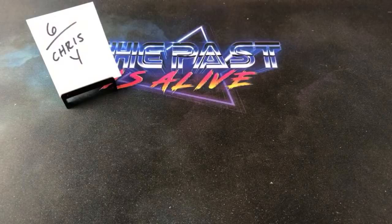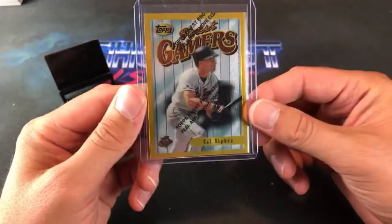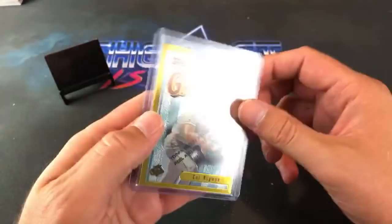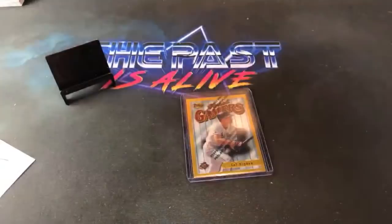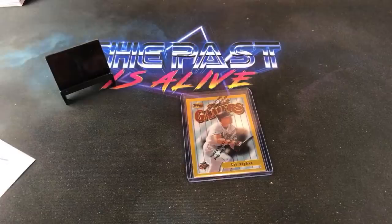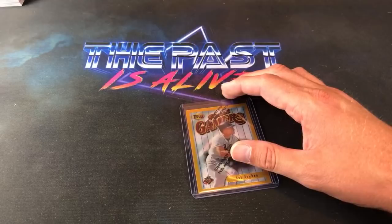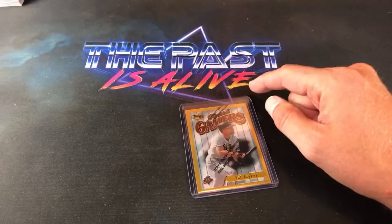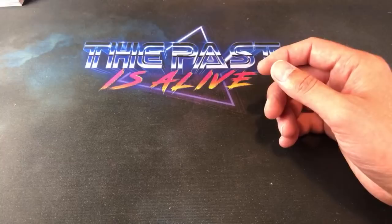And that is it for tonight's break — definitely a good box. The box hit was this Cal Ripken Gold — a little bit off center but very very beautiful card. Dave M says Rod Beck shout out. Joe Bomgarden got that one, and he also got the silver refractor, the Larry Walker Intimidators. We saw three Derrick Jeters, a Griffey, lots of good stuff tonight. Definitely a fun break. Next week we'll go back to '92 and do Donruss The Rookies, then Series 2 of '96 Finest in two weeks. Appreciate you guys watching — that was definitely a good time.